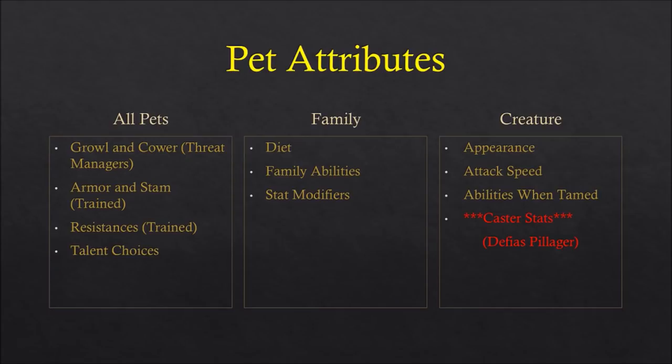The other creature-specific attribute is the abilities they have when tamed. Every tameable mob in the open world has ranks of different abilities specific to their family. You'll be seeking out these mobs in order to rank up the abilities you can teach your own pet. Many of these abilities can only be found on one or two mobs in the entire world.